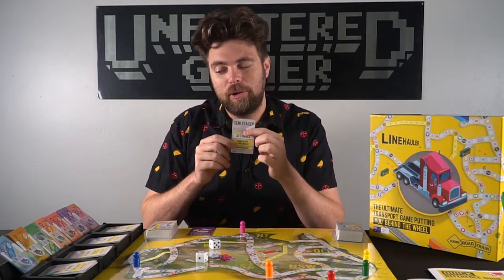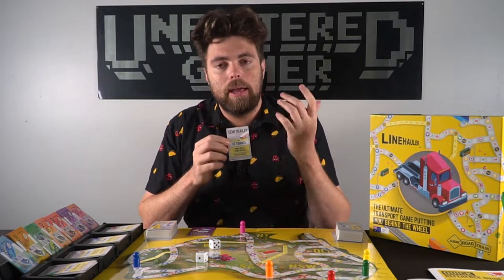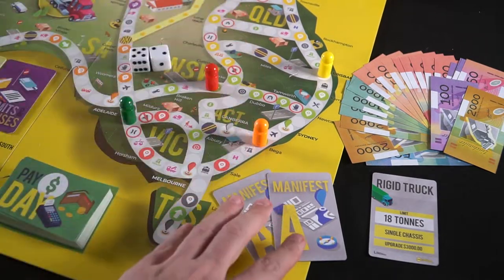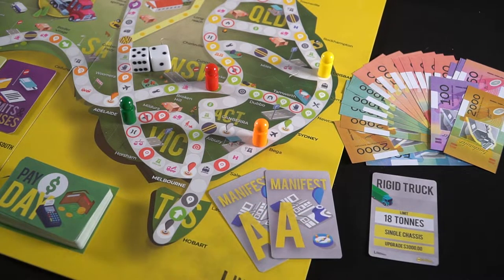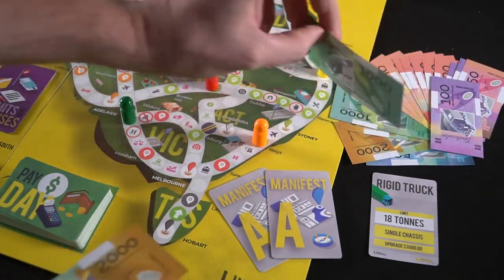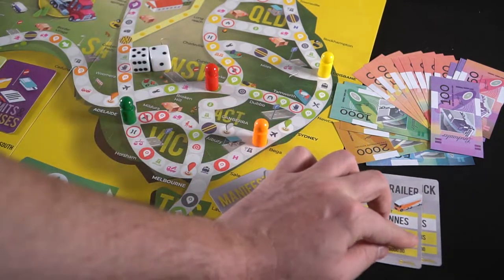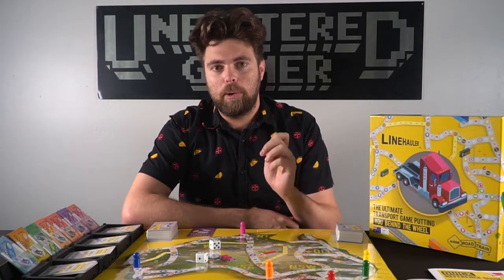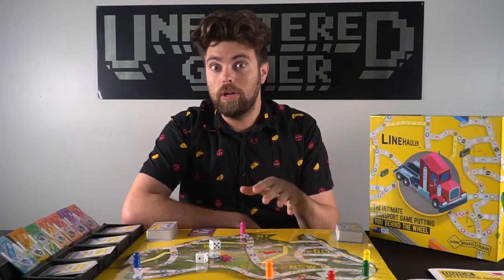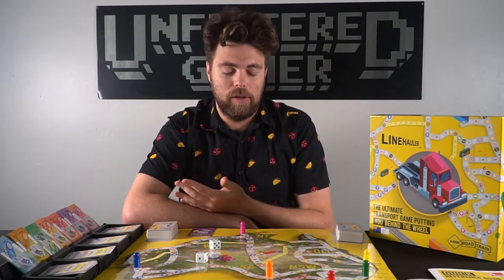You can upgrade from a rigid truck to a semi-trailer, then to a B-double, then to a road train — with a cost shown on your card for each upgrade, like $3,000 from rigid to semi-trailer. You continue the game, complete two more manifests, find an upgrade space, upgrade to the B-double, and so on. You must have completed at least two manifests to upgrade, and must also finish your current manifest before upgrading.